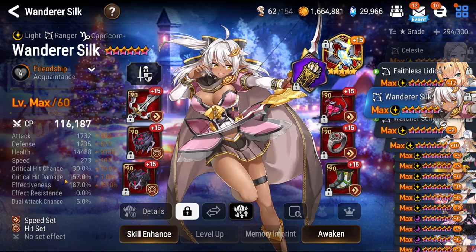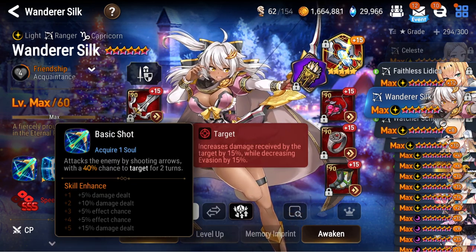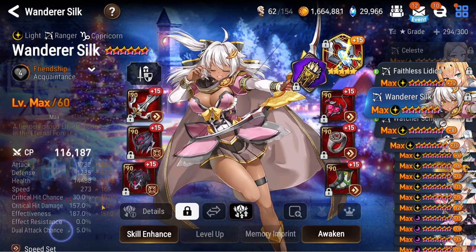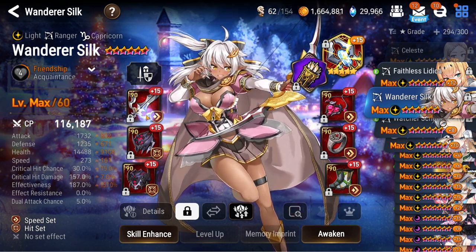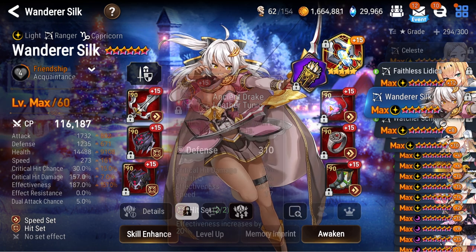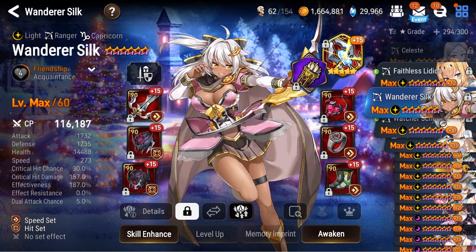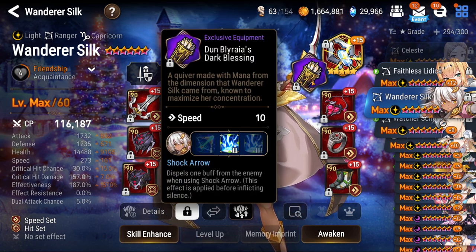Next up, Wander Silk — she got buffed and I instantly built her. She actually doesn't need molas because it's all damage, damage, damage. You don't need the cooldown and you don't really need the effect chance since you're mostly going S3 then S2 and the battle should be pretty much over — if you're speed contesting the other person is probably cleaving. Mine is at 273 speed with pretty high effectiveness. Love it when she gets 15-percented. She works — has a bunch of bulk because she doesn't need any other stat. She's on Guiding Light so people can't snipe her with a single target unit, and the EE that dispels a buff when using S3.